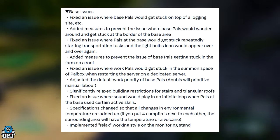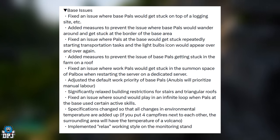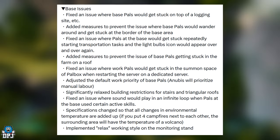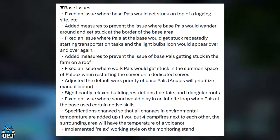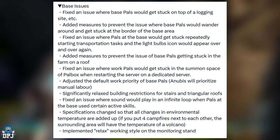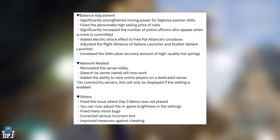Significantly relaxed building restrictions for stairs and triangular roofs — a great fix, as many people have issues with stairs. Fixed an issue where sound would play in an infinite loop when PALs at the base use certain active skills. Specification change so that all environmental temperature effects are now additive — placing four campfires next to each other will create volcano-level heat. This affects egg incubation, so using campfires to warm eggs will actually work now; before, you could put 20 campfires around an egg and it made no difference. Implemented a relaxed working style under the monitoring stand — can't wait to try that.